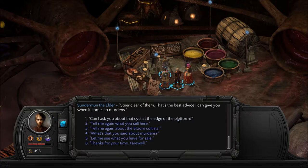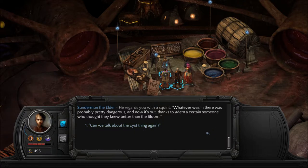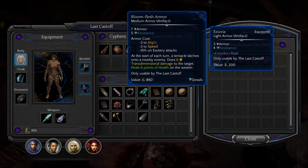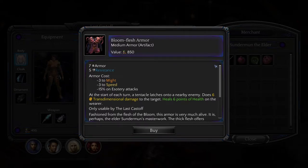Can I ask you about that cyst at the edge of the platform? He regards you with a squint. Whatever was in there was probably pretty dangerous, and now it's out, thanks to a certain someone who thought they knew better than the bloom — the one you opened, allowing that horrible creature to escape. No, I'd rather not even think about it. What do you have for sale? He's got Bloom Flesh Armor. 7 Armor, 5 Resistance, minus 3 to Might and Speed, and minus 15% on Esoteric Attacks.